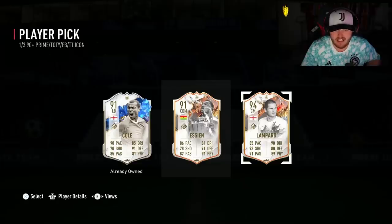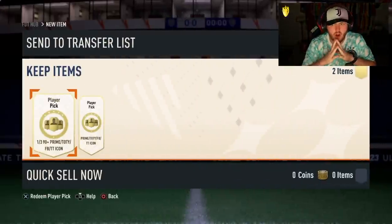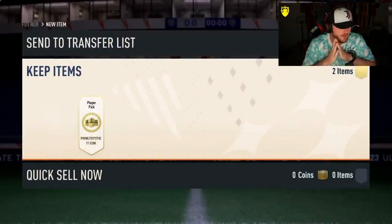Trophy Titans Lampard, Essien, or Cole. The most Chelsea player pick I think I've ever seen. That's proper Chelsea right there. Our next two icon player picks — our next two L's incoming. You heard it here first.